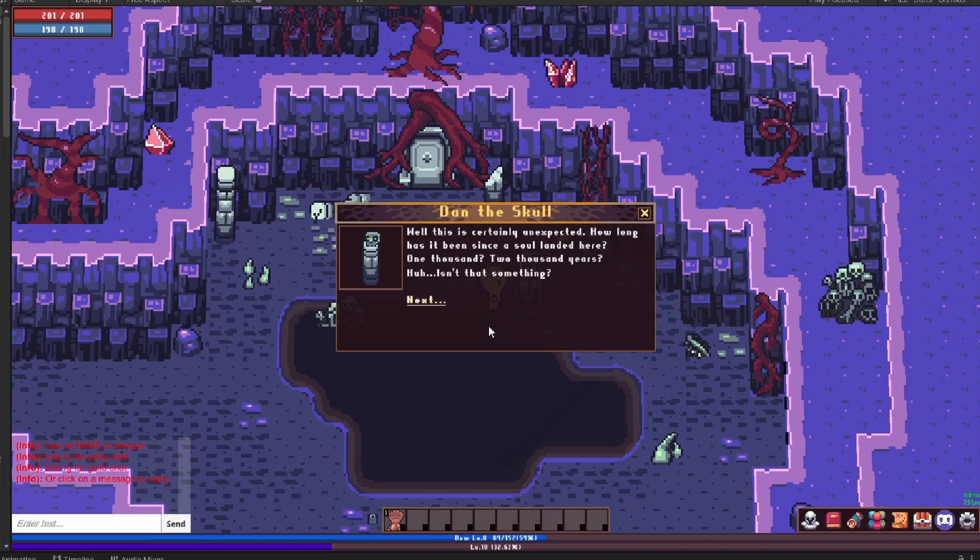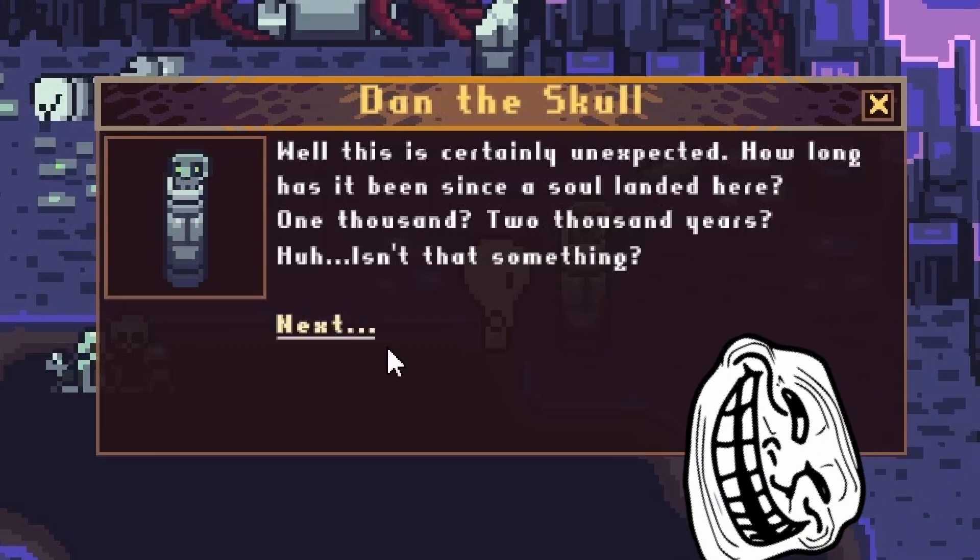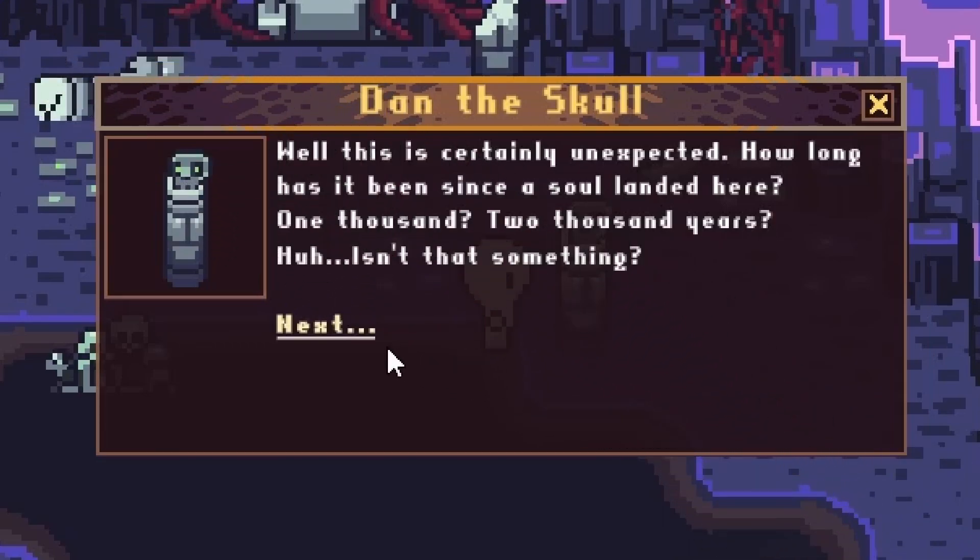Now that conversation with Dan is linear — no more getting lost. And in order to teach players to actually click on the dialogue text, we do a little bit of trolling. Dan's first block of text ends with some bait.